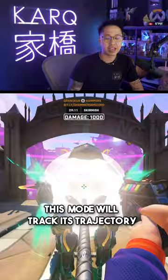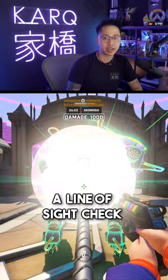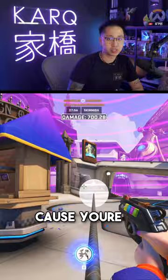This mode will track its trajectory and give you a damage radius with this giant purple sphere, and show you a Line of Sight check as indicated by this rope. If the rope doesn't show, that means you're safe against the bomb because you're out of line of sight.